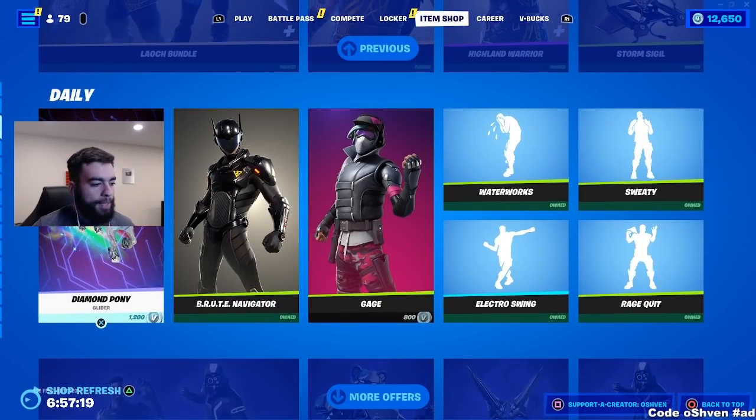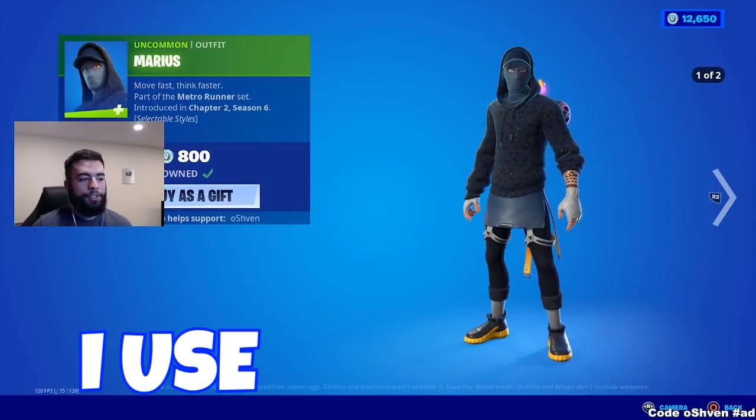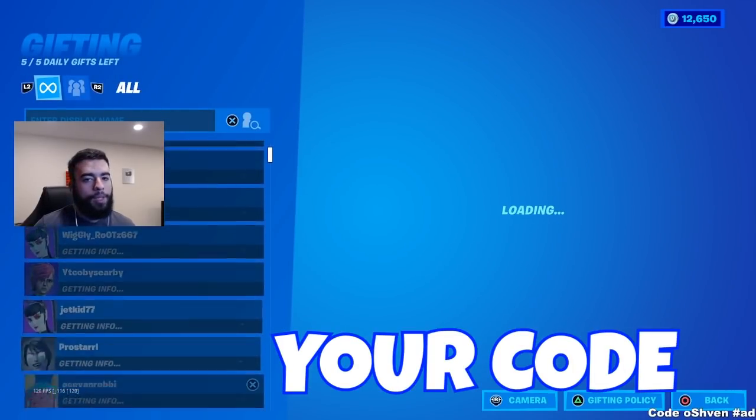If you'd like to support me while copying items from the item shop, please use code 07. I am an Epic Partner, so if you do choose to use my code, comment 'I use your code' in the comment section down below for a heart.